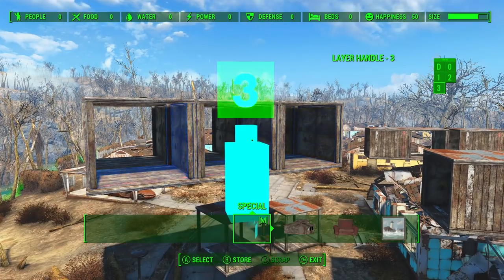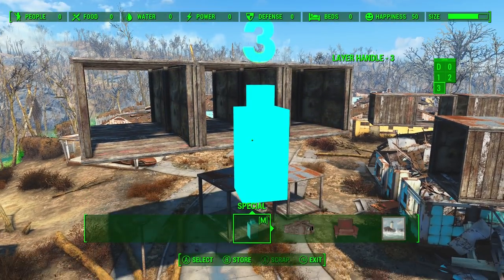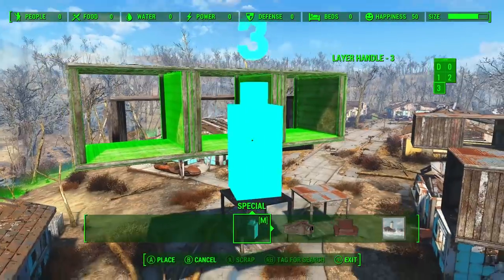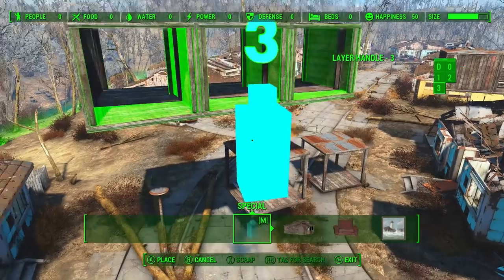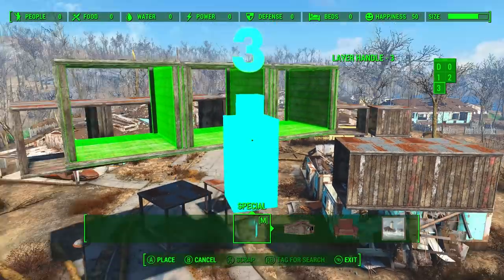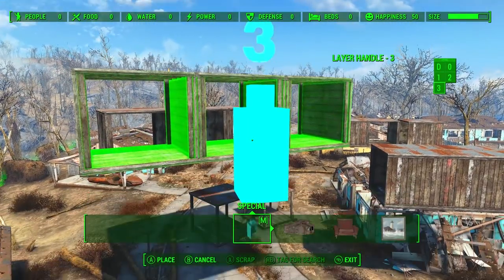You can build a layer handle — a special object available in your special menu, or via hotkey — and it will highlight the items on that layer, with the number over it representing the current layer. If I pick up this layer handle, it will independently grab just those items, not affected by the group select that would normally grab all six pieces because they're so close to each other. So you can grab items independently by layer.